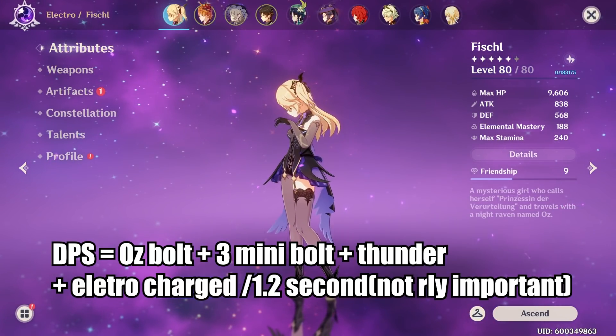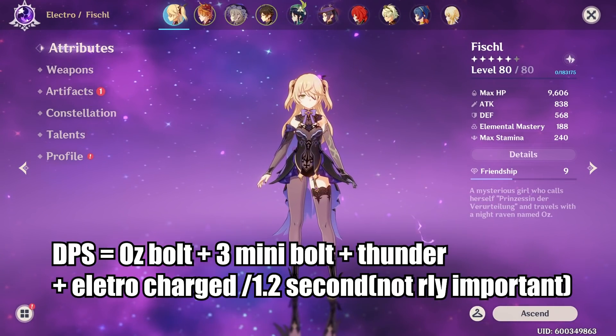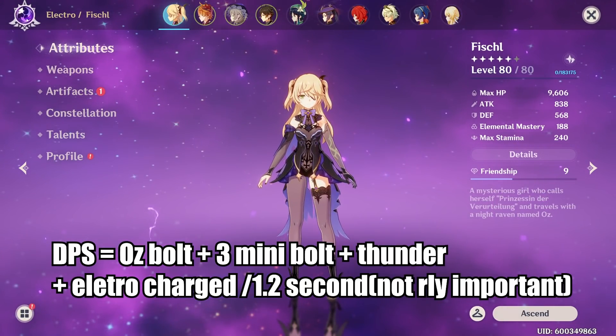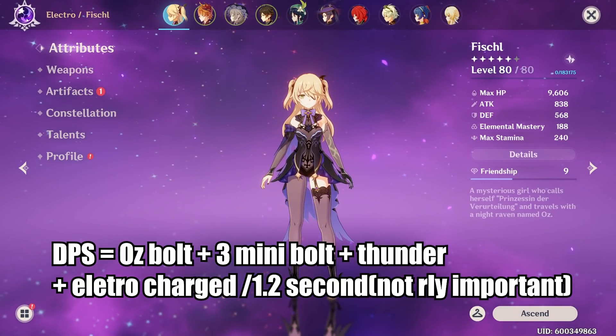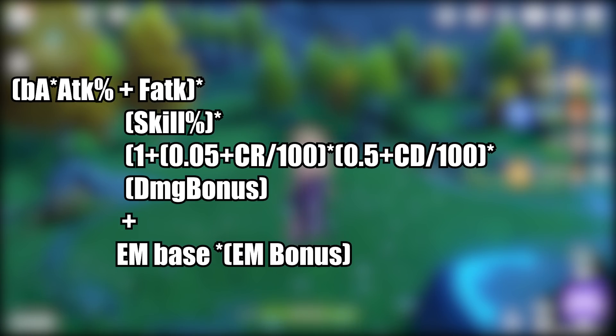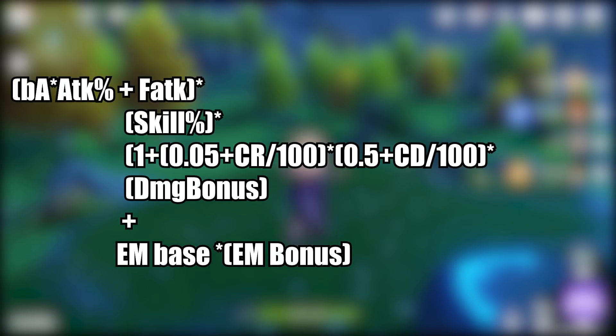With all that information in mind, it is very easy to model our damage. Within one cycle we get one Oz bolt, three C6 Oz bolts, one Thunderstruck, and one Electro-Charged reaction. Before substituting numbers, the formula we're going to use is: add up your attack, multiply by your skill percent, multiply by your crit modifier, multiply by your damage bonus modifier, and then add the Electro-Charged damage, which starts from 1019 (our level 80 base damage) multiplied by the bonus we get from elemental mastery.